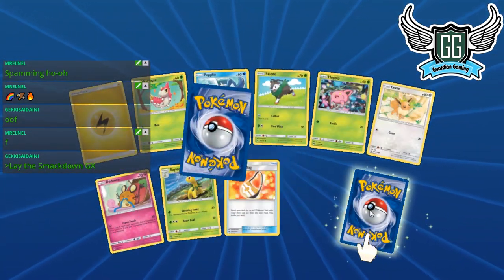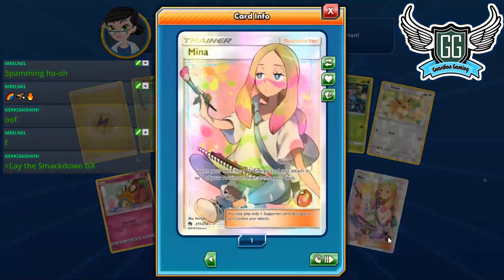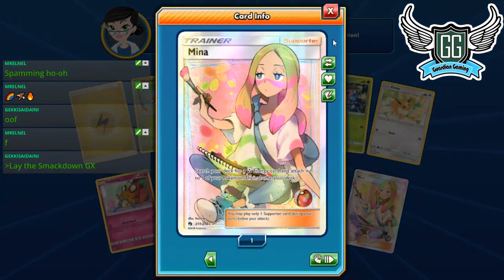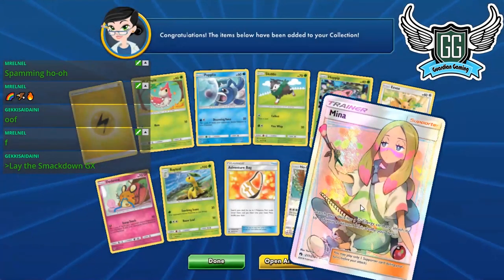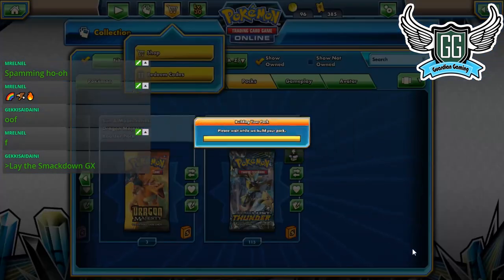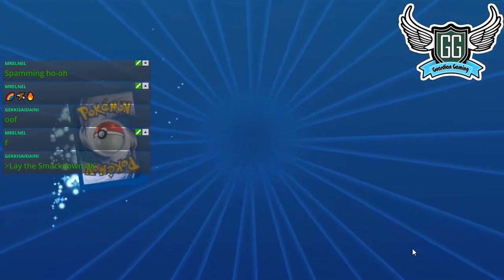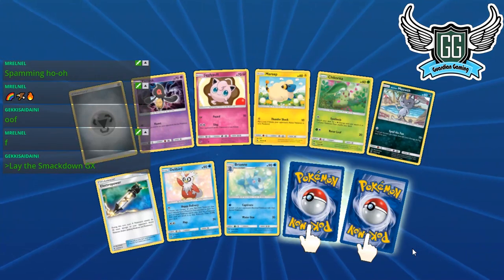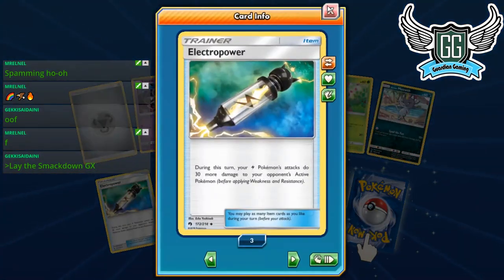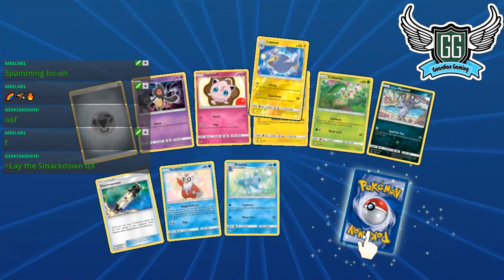Come on — give me the juice! Mina — you're gorgeous! I'll probably trade her away for more packs, but welcome to the squad, Mina. I gotta figure out what deck she goes in. Another Electro Power — that makes three. Just need one more Electro Power and we're set to play Electric decks.